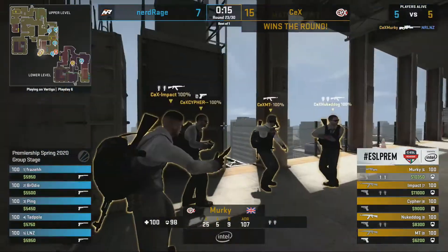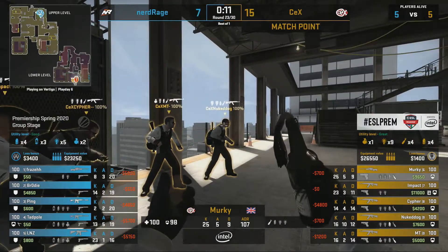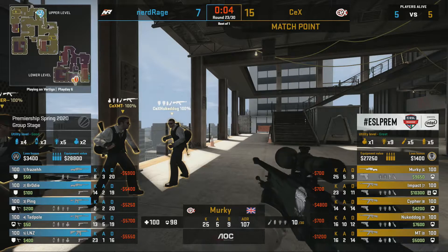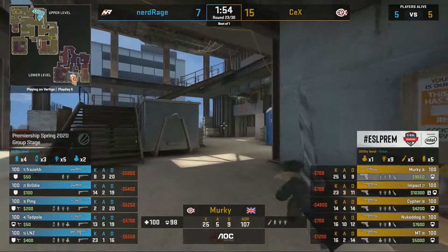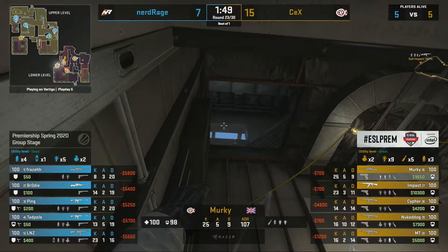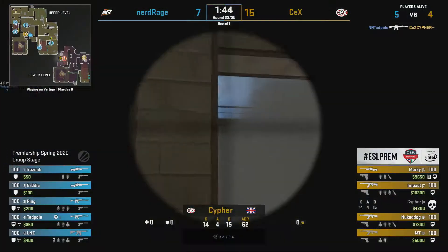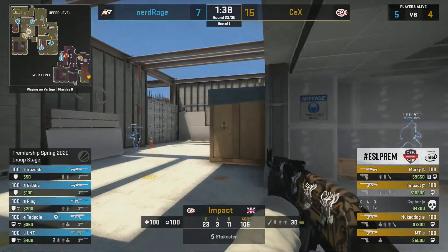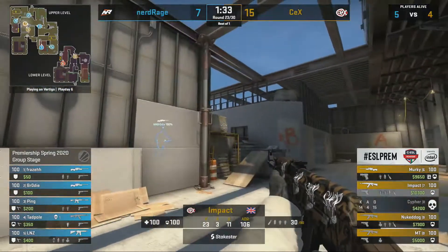Murky is there with the AWP — another kill for the operator who has been so good for CEX. Impact also has been great with 23 kills. The entire team has had moments stepping up and it looks almost certain that CEX will take this over the line. It's been a huge turnaround — impressive showing from CEX, who looked out of it early on when Nerd Rage looked more comfortable on Vertigo. But CEX dug deep. It might not be over yet though — a 5v4 man advantage picked up for Nerd Rage.